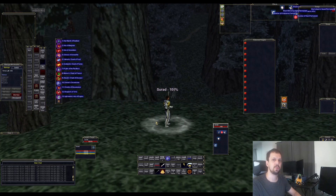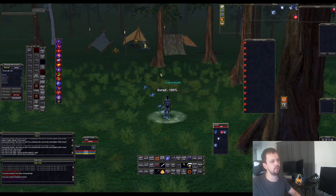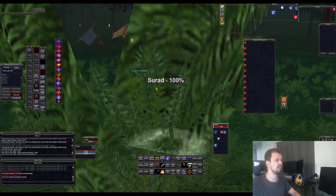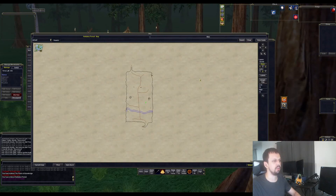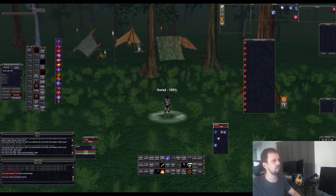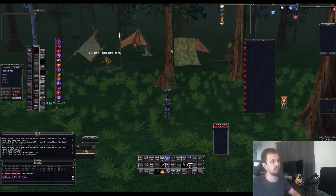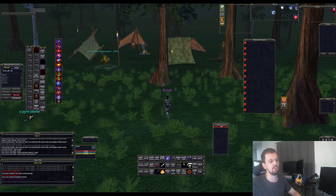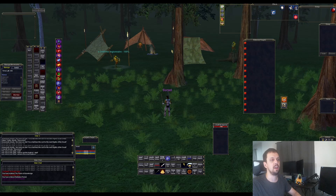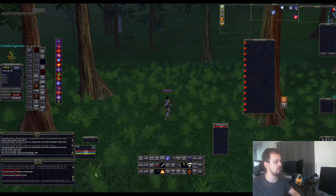Next we're in Nektulos Forest. This is also an awesome newbie zone, good probably up to around level 10 or 11. There's a lot of camps here and always a high population of dark elves when a server starts up. Dark elves can be a lot of different classes — healers, tanks, casters, rogues — so you're going to find a lot of balanced groups, which is really cool. There are just a lot of good camps here. Let's pull up the map.